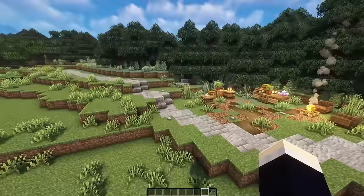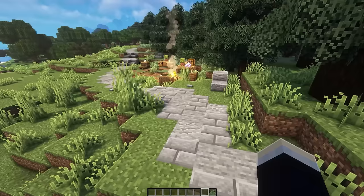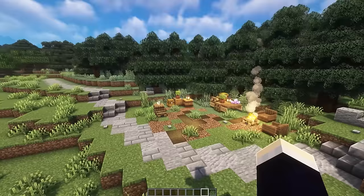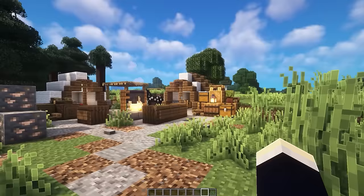Next is the medieval path — a simple but neat design for a pathway in your survival world. It's a two-wide path textured with stone, stone bricks, and andesite, with buttons acting as little stones and bigger andesite block, slab, and stair combinations for variety. At a resting area along the path there's a campsite, a wagon, some storage blocks, and other random decorations.